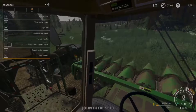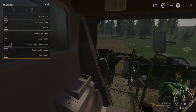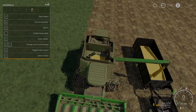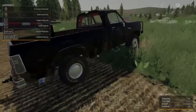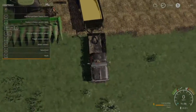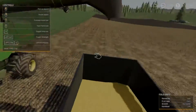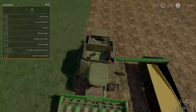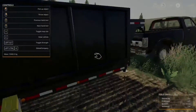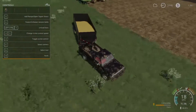Alright so let's empty this corn. Not bad - 11,960 bushels of corn, that's pretty good!